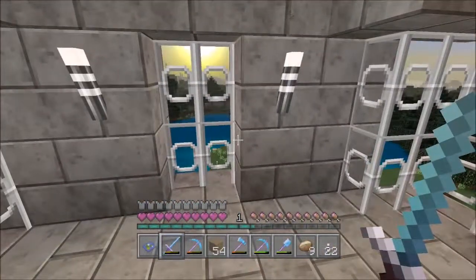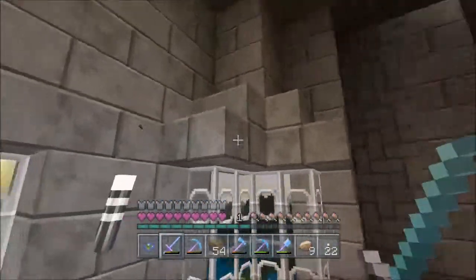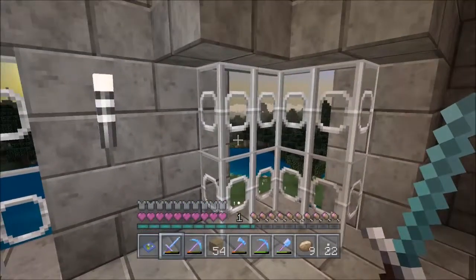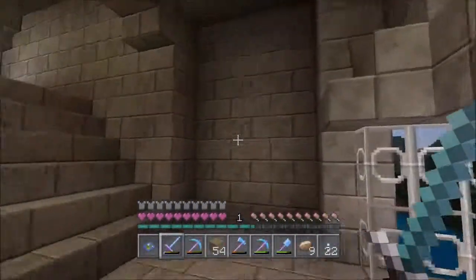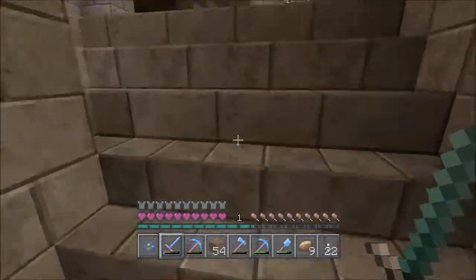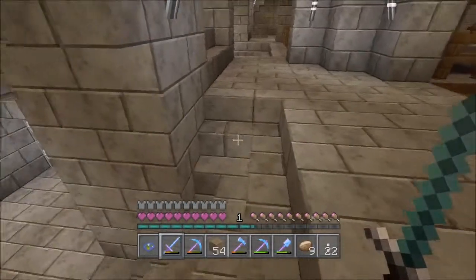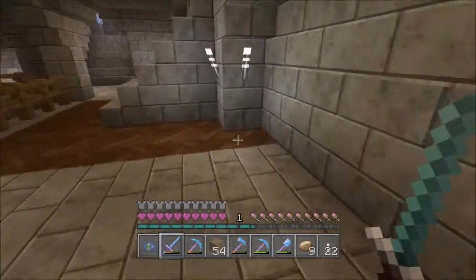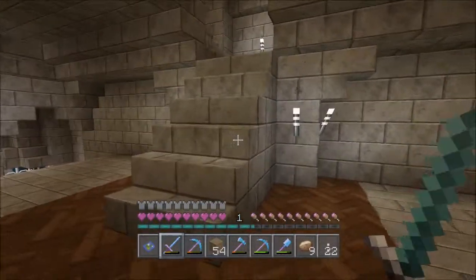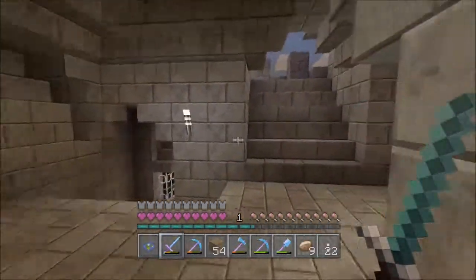You saw the iron bars before, even though that was the opposite side. This is the front side. Just some stairs over the top and then some bars - one, two, three, and one, two, three. Same there. And walking round. Because on this landing, you can go that way and that way.